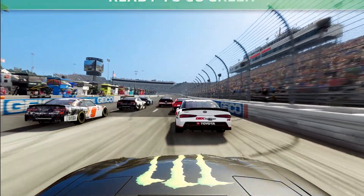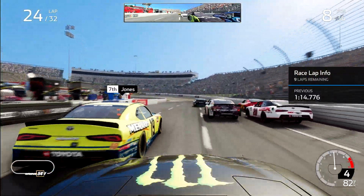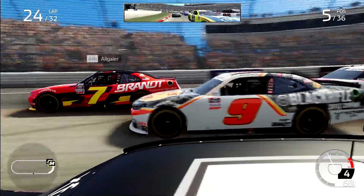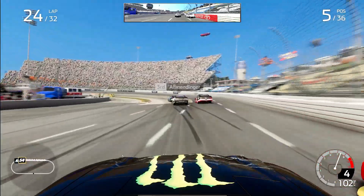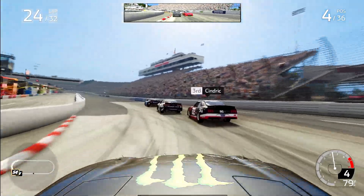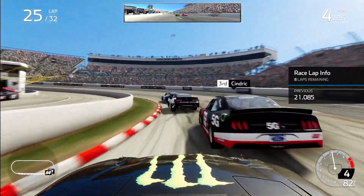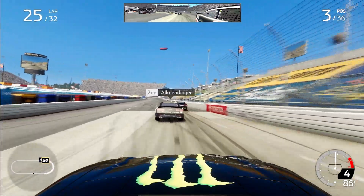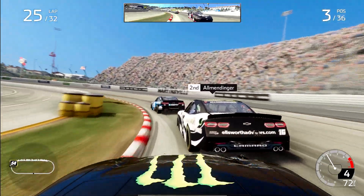It's a late race restart. Gibbs is now in a position where he should be able to advance into the final four. Brandon Jones going three wide — Gibbs again is going to rough up the 19 and bulldoze his way through, passing Noah Gregson in the process. This is alongside the number seven of Justin Allgaier. Jeremy Clements — how is Clements still hanging on? He's doing a fantastic job in that number 51 underfunded car at Martinsville.